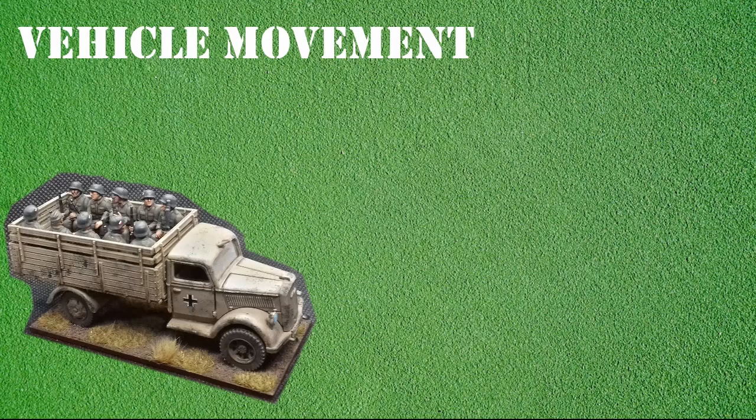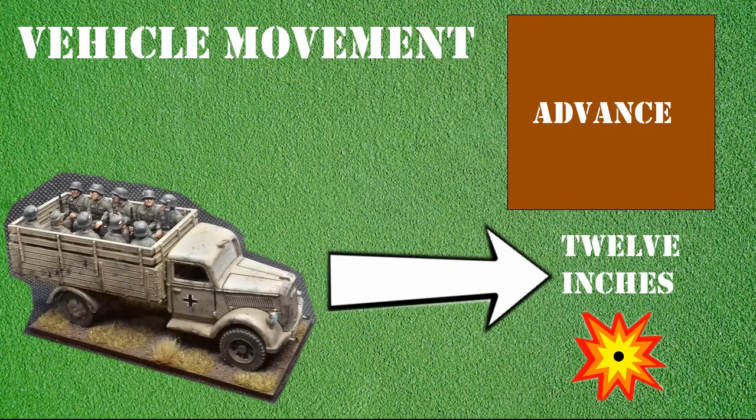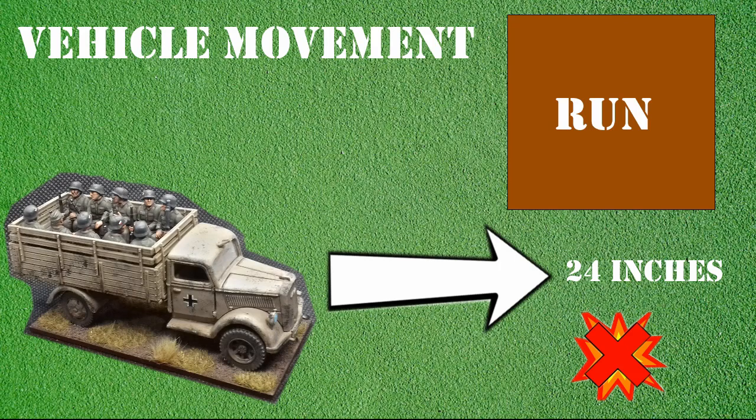This is an Opel Blitz truck and deemed to be a wheeled vehicle. Should it be assigned an advance order, it can make a move of up to 12 inches and make two pivots during this move. Should it be equipped with a weapons upgrade, it could also choose to fire. If a wheeled vehicle is given a run order, it can move up to 24 inches and make one pivot of 90 degrees during this move. It cannot fire at the end of its run move as per the normal rules.